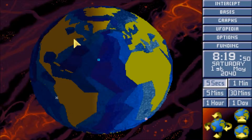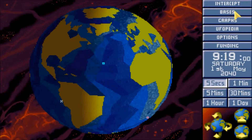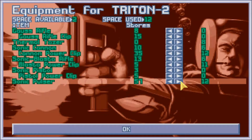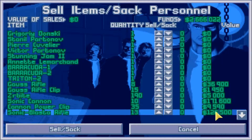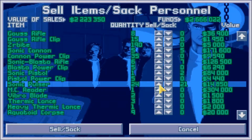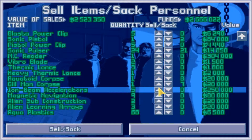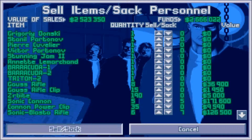Welcome back guys to another episode of let's play XCOM: Terror from the Deep. As you can see, we have a small ship down here that we shot down last episode. We're gonna equip our guys with some more grenades, and we're also gonna sell off some stuff - a couple of cannons, a couple of grenades, and corpses of course.